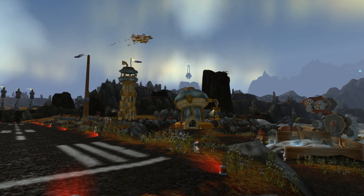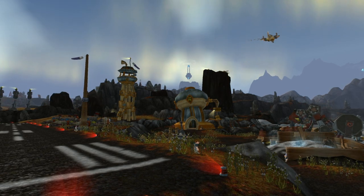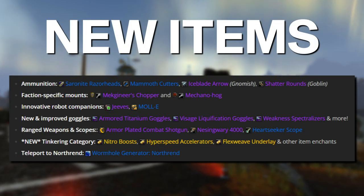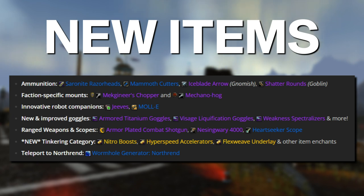Just by going over these Tinkers, they are incredibly powerful and can really make a huge difference in your gameplay. Other notable new items coming to Engineering include new craftable ammunition: Saur Knight Razorheads, Mammoth Cutters, Ice Blade Arrows for Gnomish Engineers, and Shadow Rounds for Goblin. There are also faction-specific mounts — the Mechaganeers Chopper and the Mechanohog.